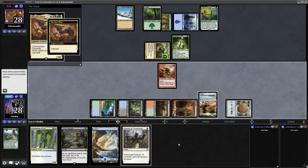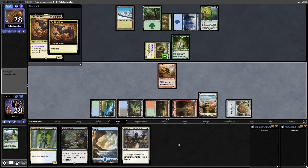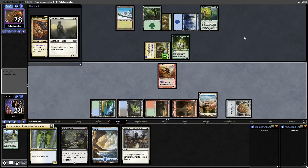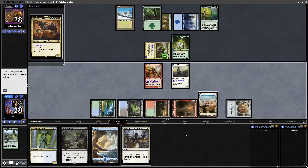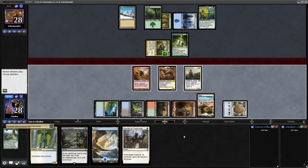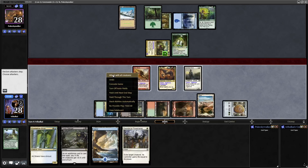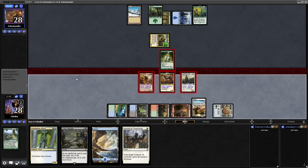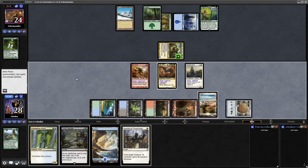We'll leave white mana back for Swords to Plowshares. There's another sliver — vigilance and haste is really good because it means we can swing in straight away with no drawback whatsoever. Do we want to guarantee seven damage here? No, we'll let our opponent chump block because we don't know what they're going to be getting down.